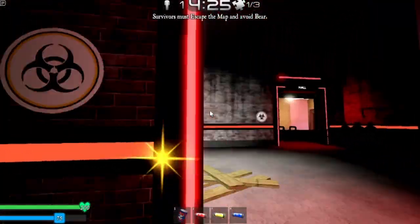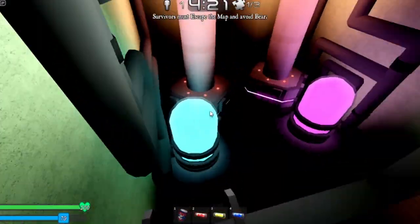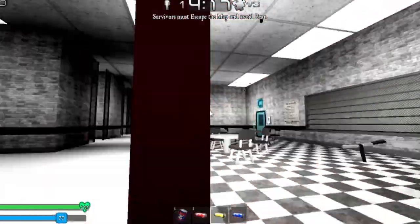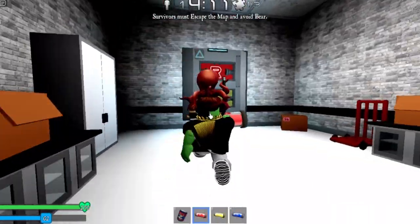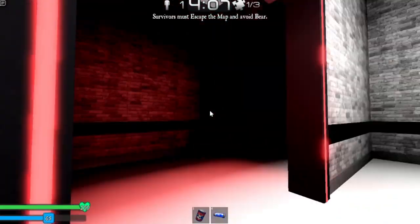I'm gonna go downstairs now. One thing to say — the lighting is pretty dark. We don't have the key card yet for that, but just to do something real quick: I gotta put in the red and the yellow vials. Put those in — we're good.